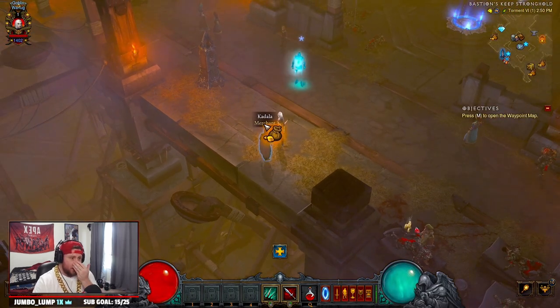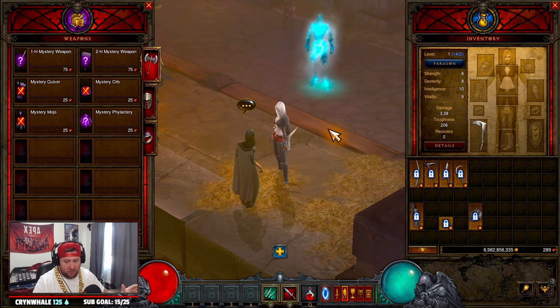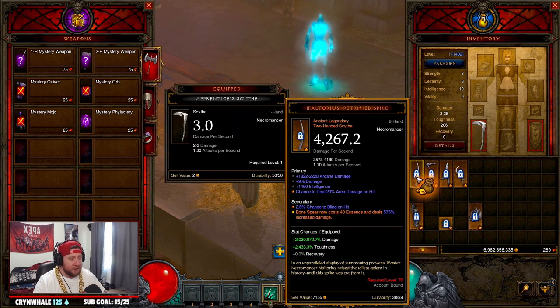For the necromancer in Season 27, the main thing you're going to roll for is two-handed scythes. You can craft a bunch of these, and for the necromancer there are only four options you're going to be able to get starting at level one.